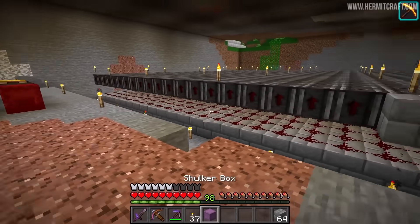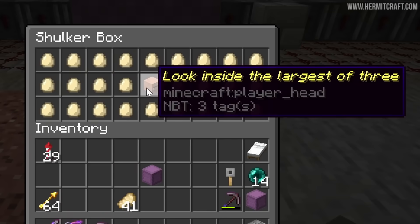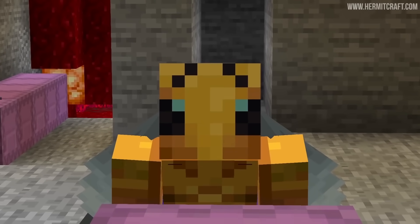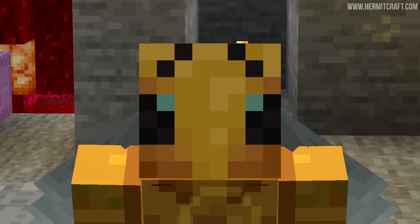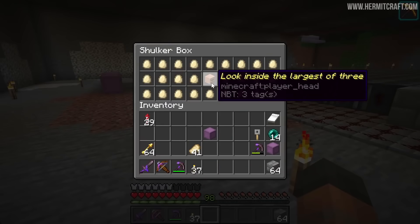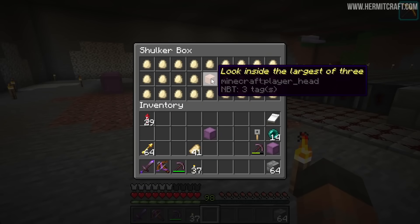I'm sure you're dying to know what is inside of this chest. Well, lots of eggs, and none of which have been renamed as far as I'm aware, but the village ahead in the middle has been, and it says: look inside the largest of three. It is a cryptic clue. And do you know what cryptic clues do? They melt my mind. Fortunately, though, this one I don't think is going to be too difficult. I've already got some ideas.